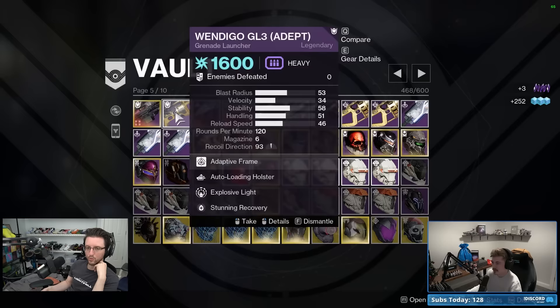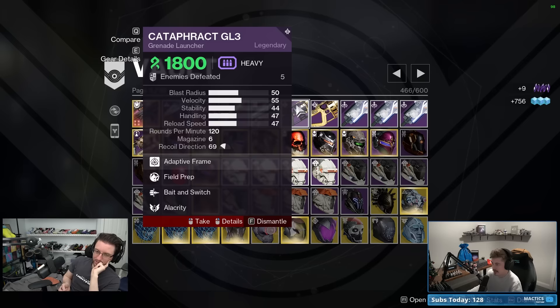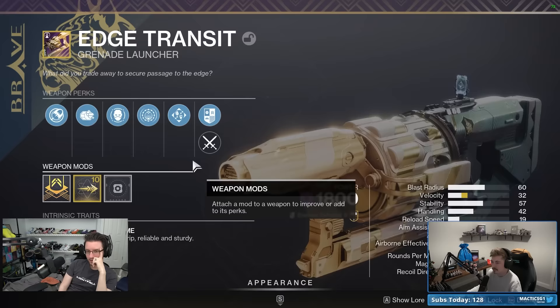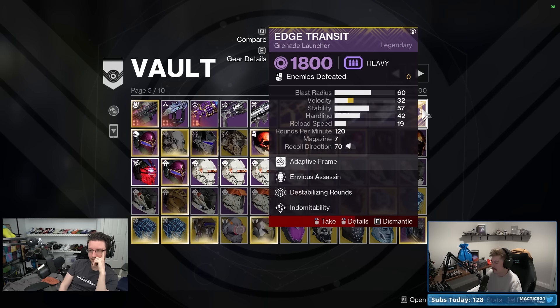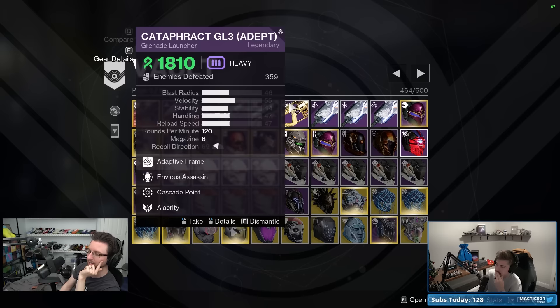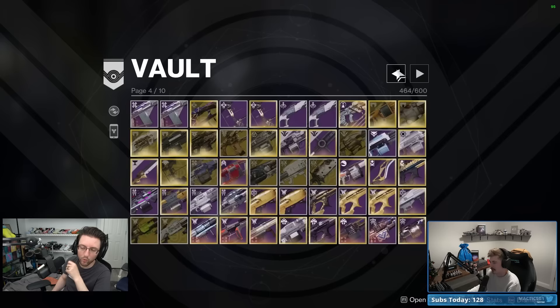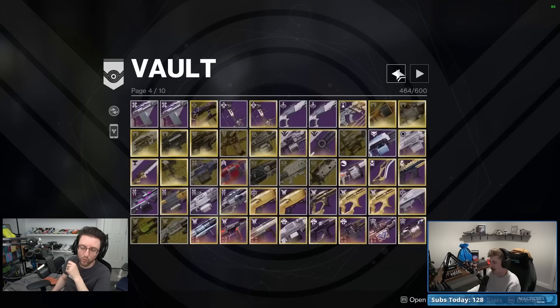Looking at the Cataphract GL stash — one with Light Natural Hatchling, which needs a specific build context. The reason to keep Cataphract at this point would be if you really need to be on Strand for weapon bonus synergy. Keep one. We're now at 464 slots, and there's still all the armor to dig through to get further into the 400s.